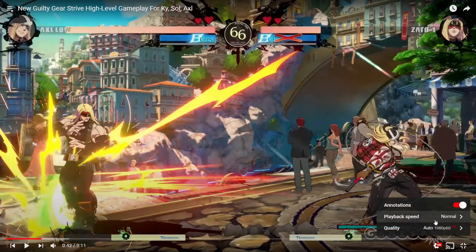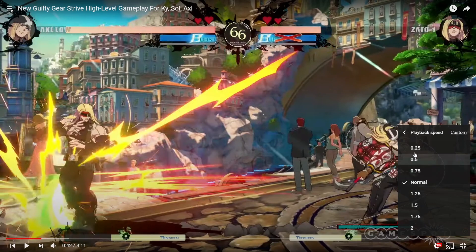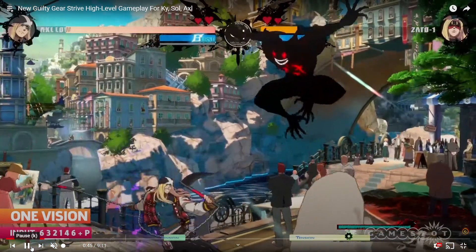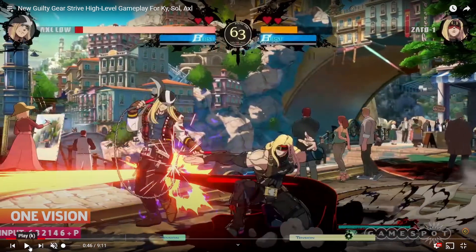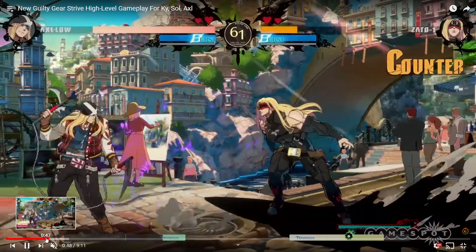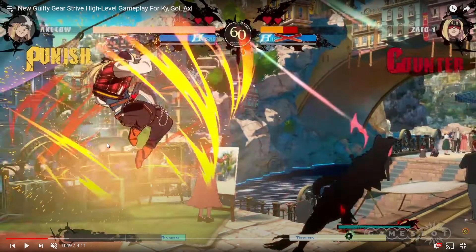Let me slow this down. Right here, One Vision — he activates it and gets a purple aura around him. He's just moving around; I think there might be a timer, or maybe he has to activate it again to release it — like Samus neutral-B in Smash Bros where you charge and hold it, then release. Or maybe it counts down from five and then activates. It would help to have a counter displayed. After he does this, I think when he lands a hit, it activates.